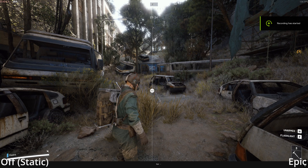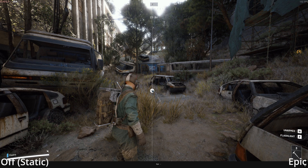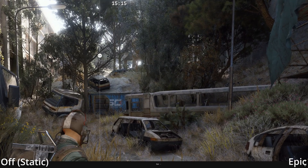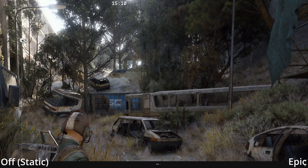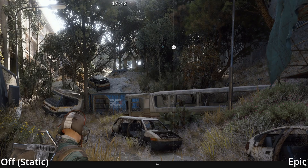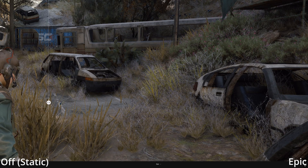RTXGI is most transformative for foliage and vegetation, allowing light to pass through them and produce illumination effects while also casting shadows for finer stems and leaves. Here you can see that light easily passes through these complex and fine stems and branches, and here is the shadow effect.